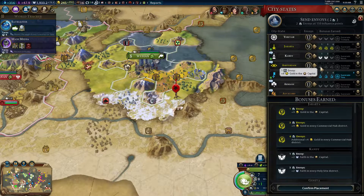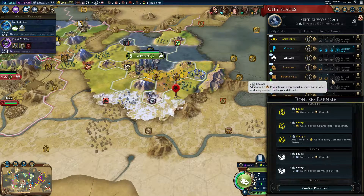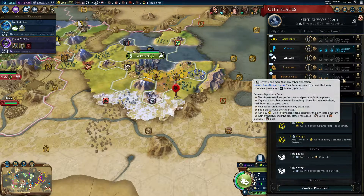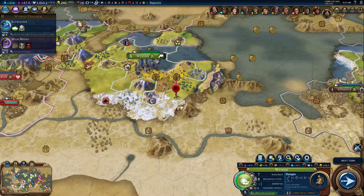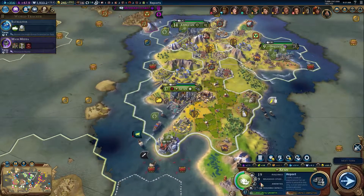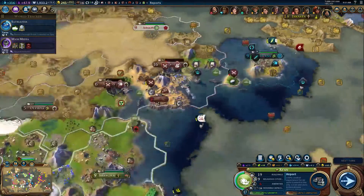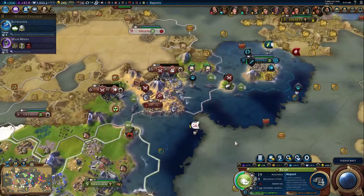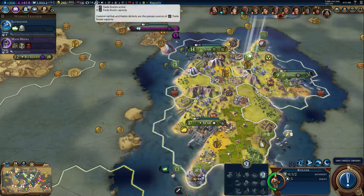We're competing for Kandy but that's religious and I don't really care about that. Amsterdam might be good — production is always nice. I wonder if we can get Buenos Aires — your bonus resources behave like luxury resources. Yeah, let's try to do that. I think it went from eight to six amenities, so I think it made a difference.